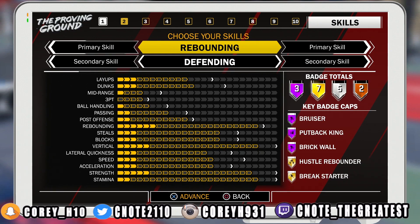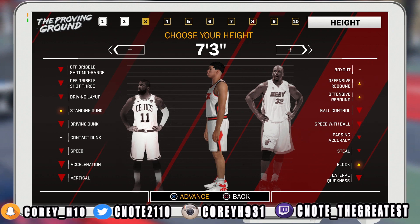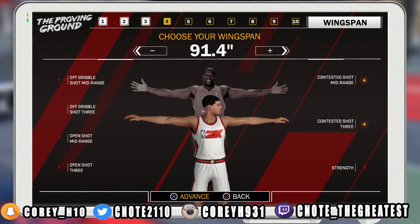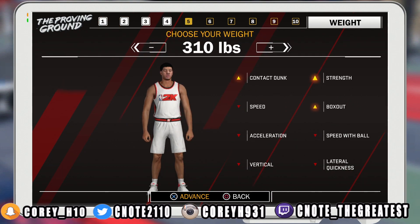Now let's think about completing this build. The next thing you have to do is figure out your height. When you're dealing with this build, you either want to be 7'2" or 7'3". For this video, I'm choosing 7'3". The next thing is wingspan — please maximize your wingspan. Max those wingspans out, guys. It'll help you on defense and it'll also help you out on rebounding.